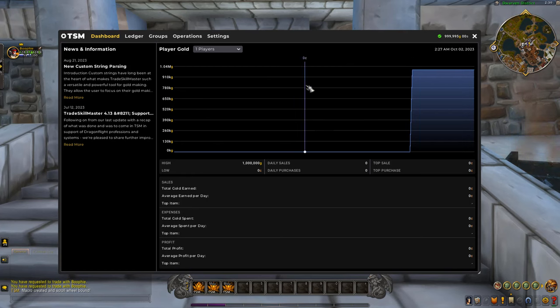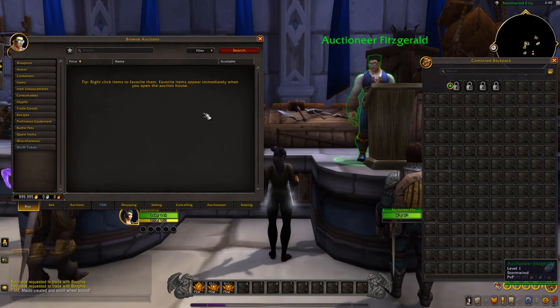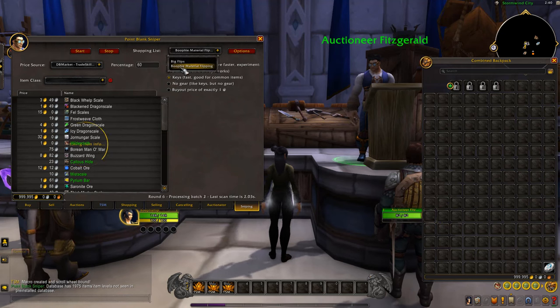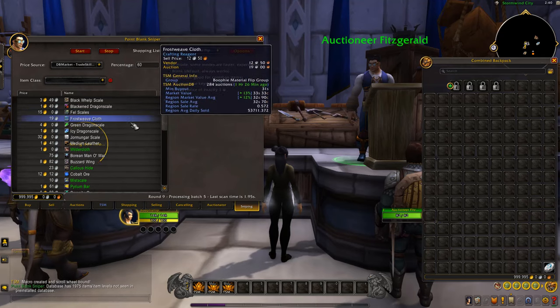If we open TSM back up, here is the dashboard — the beginner dashboard — and hopefully we can grow it up to a lot of gold. Let me show you a bit about Point Blank Sniper and how it works. You can set a price source that you want it to go by, and you want to make sure you have your shopping list selected. If you have the flipping guide, you want to have your material flipping group selected.